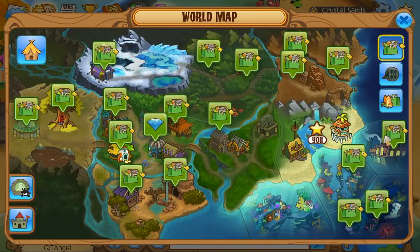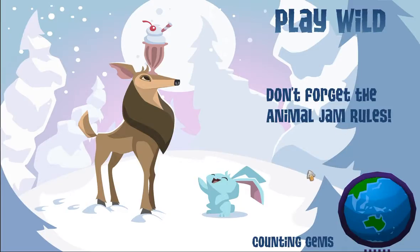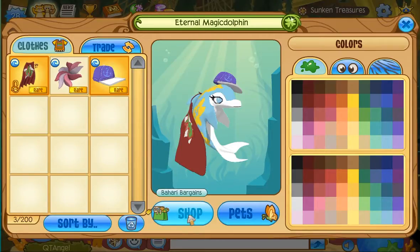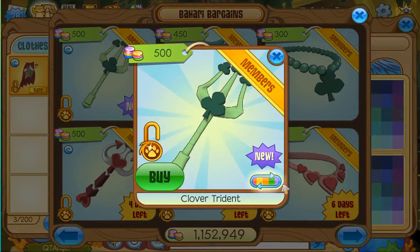First let's start off with the returning item, which is actually not in Sunken Treasures — it's in Bahari Bargains. It's a Clover Trident, a returning item, and here are all the colors you can get it in.